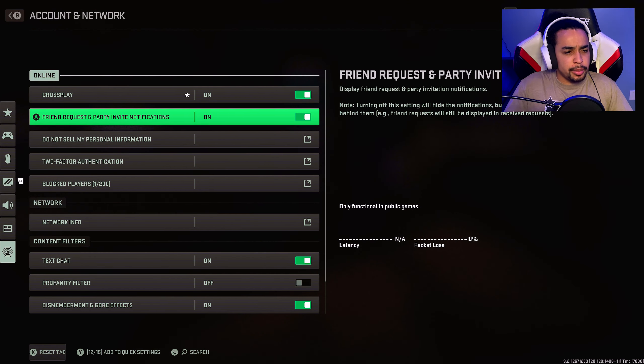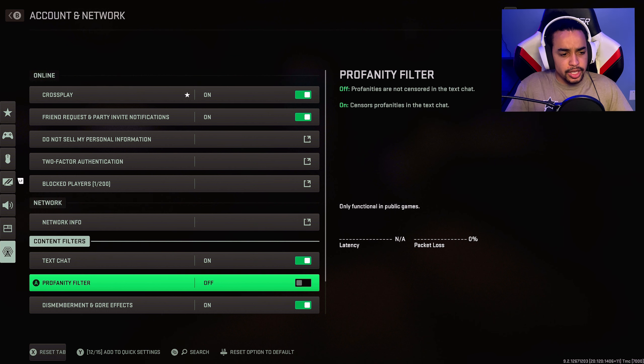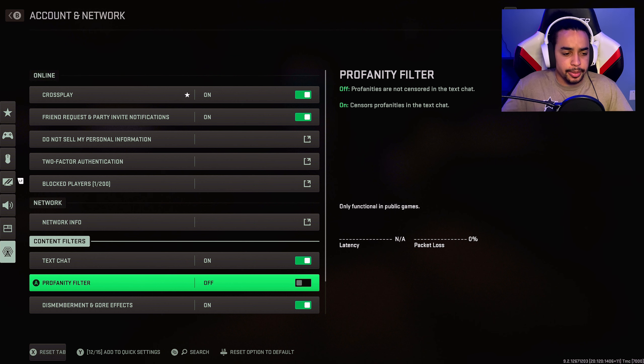I can't find the square mini map — I don't know where it is, but if you guys find it, keep it on. The only other thing I touched was turning off the profanity filter so I can actually see what people are typing rather than getting constant asterisks. Let me know your thoughts in the comments about how good these settings are and if you're enjoying Modern Warfare 2.